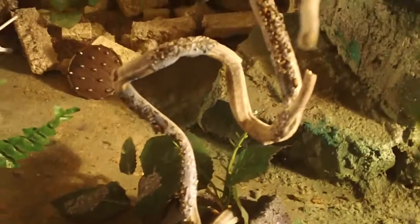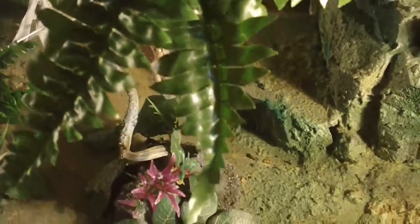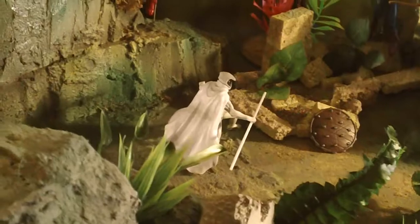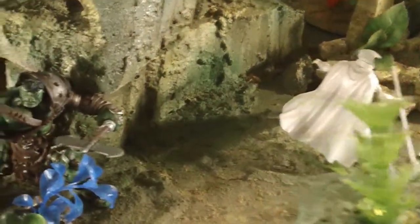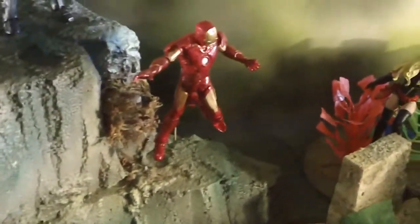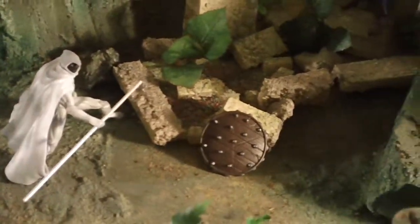Now I'm going to take you over to a different table showing you some of the jungle display opportunities we have for you. We're going to actually blend from one environment to the next — we'll move from jungle to desert to the Arctic. Or if you like, we can throw in an alien scene, and I'll give you an example of what that can look like.